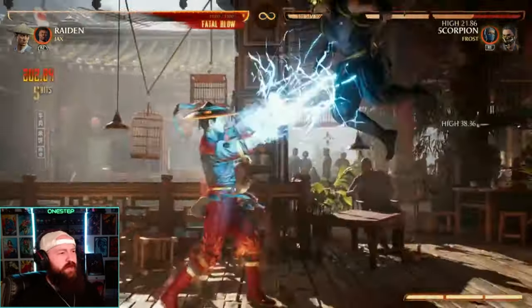Mortal Kombat 1 is unique because of the cameo system, and a lot of cameos allow for even more combo extension. As a beginner, get used to comboing with your character alone before really trying to implement cameos — otherwise it's overwhelming. Once you master your base character, then start implementing cameos and ask 'could I continue my combo after my cameo hits?' For example, I like to use Jax in my combos for Raiden — Jax grabs my opponent from the air, and during that throw Raiden can do other special moves like down-forward two. Then I call in Jax and back-forward three — all of that goes together.